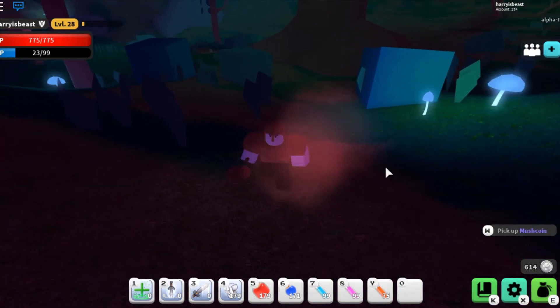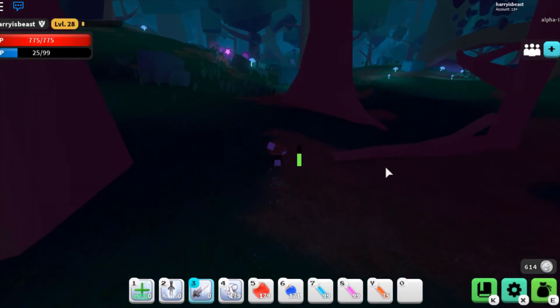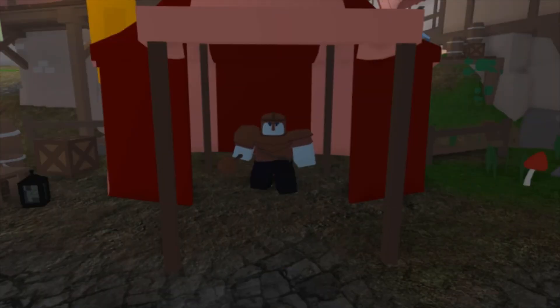With this comes some changes for mages. The mage's ability is now fully functional, magic bomb is now aimable and has an increased blast radius the longer it's in the air, and the blink ability leaves particles behind. So get that new mage gear and get grinding.